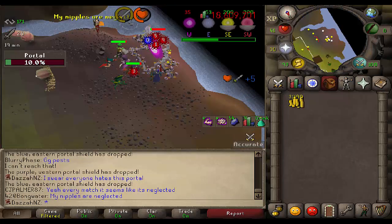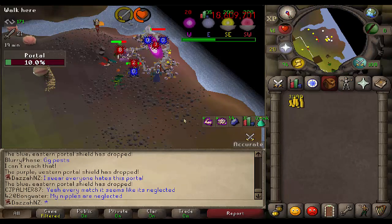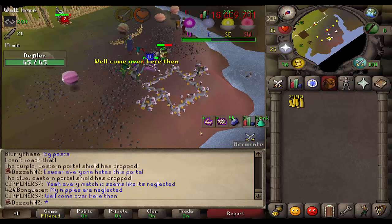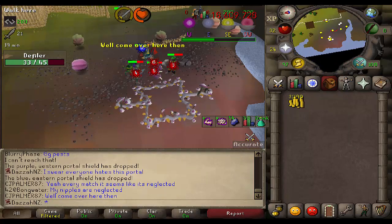To anyone who's ever played pest control before — is it just me or does every round the purple portal get neglected? I feel like every round this is the least populated portal. It's a pain in the ass.